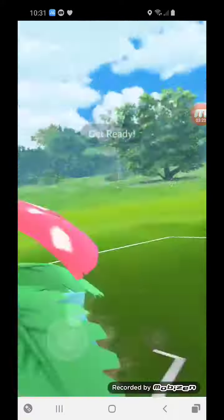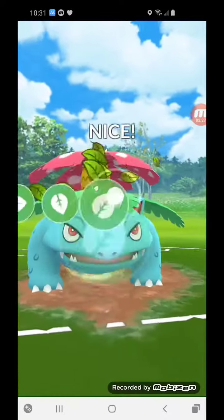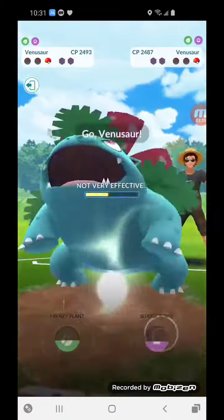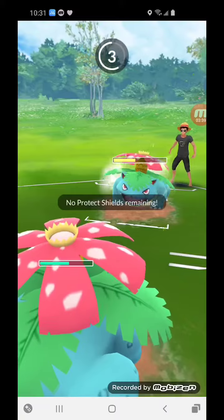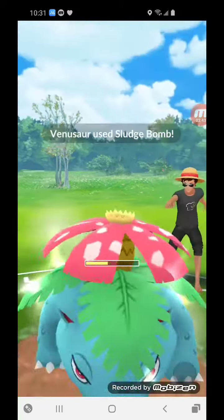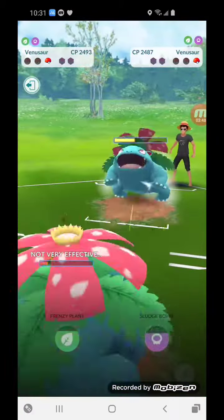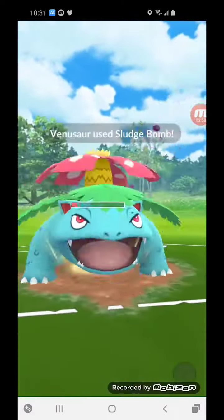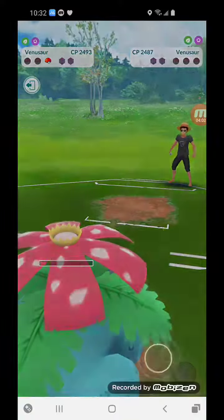Half Venusaur left and we come in, but unfortunately with the quick switch, this sludge bomb goes onto the Empoleon — that's terrible. We go for our own sludge bomb and luckily we have just enough health left to tank that sludge bomb like a champ, go for our own sludge bomb, and it's in KO range. And so that is a GG.